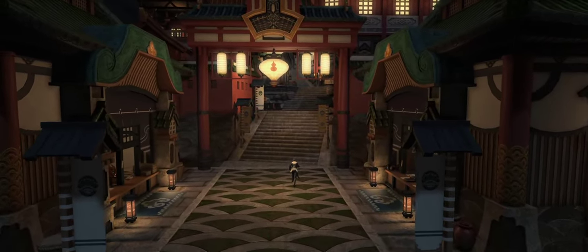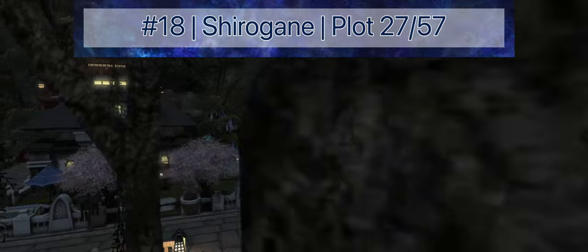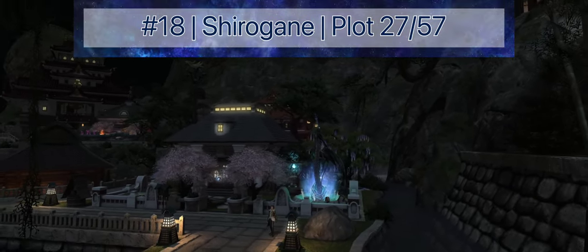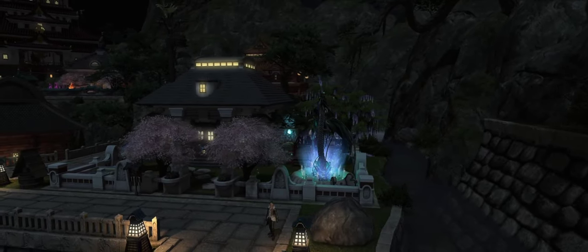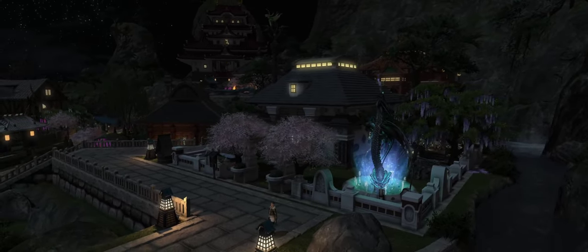First on the list, at number 18 overall, is Plot 27 in Shirogane. Located near the center of the Kugane Housing District, Plot 27 can hold a small house with a secluded water feature. It has some drawbacks such as proximity to a market board and overall view, but it is still unique enough to warrant inclusion on this list.